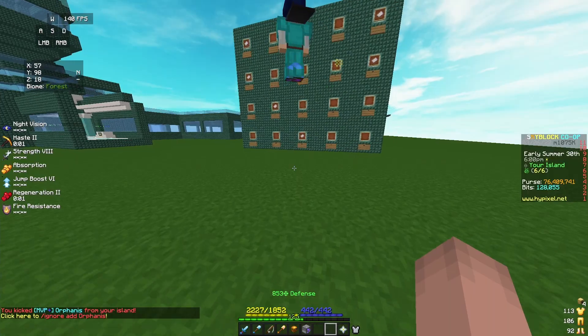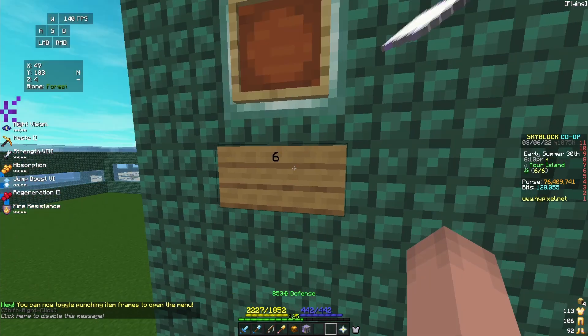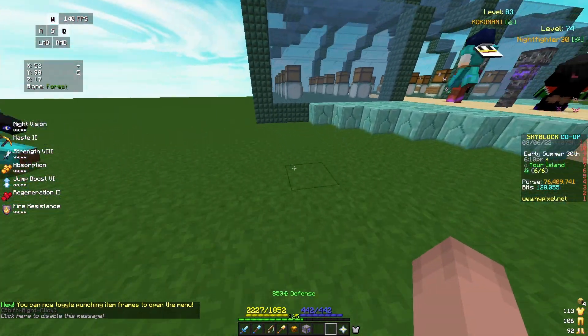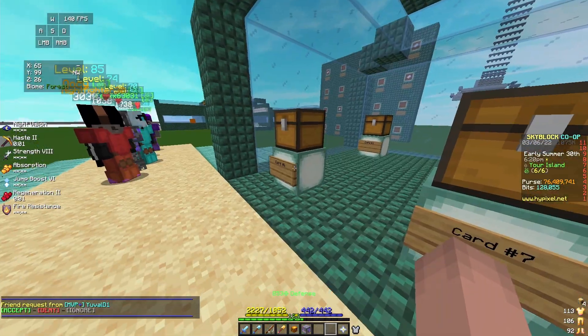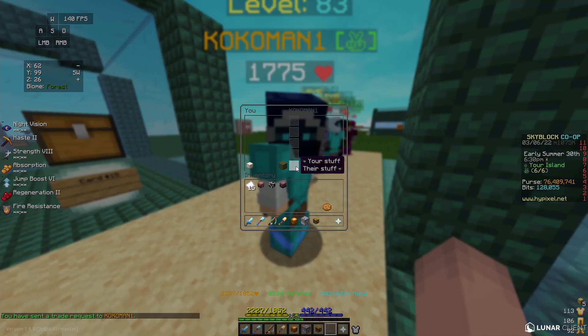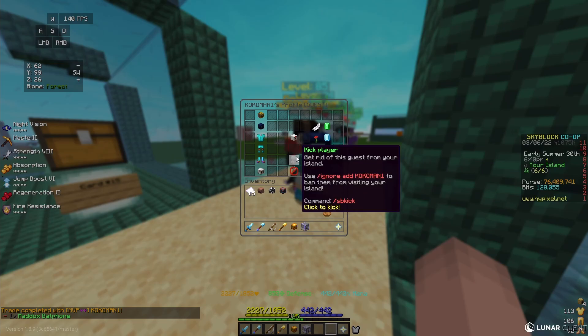Up next, Coco Man — welcome to the lottery. Heading over to the board, going for number 6. Alright, Coco Man getting number 6, mark that off my list. Let's head on over to the board. Coco Man, your winnings are a Maddox bat phone. Actually pretty good — not that bad of an item. Could have been much worse. Congratulations and goodbye.